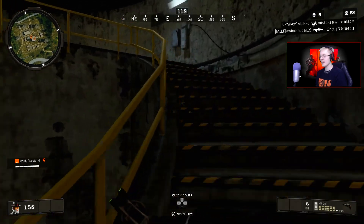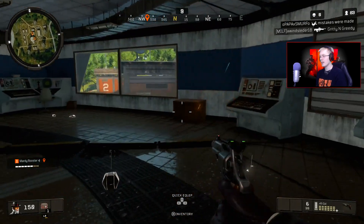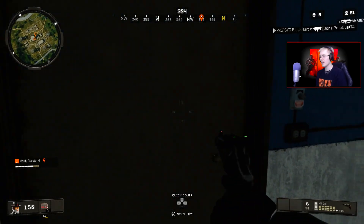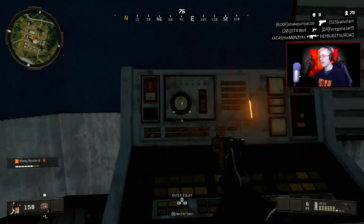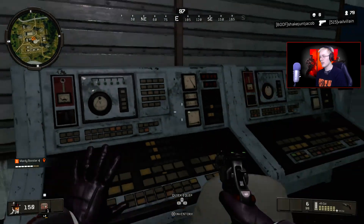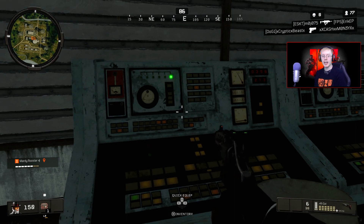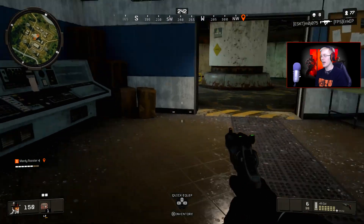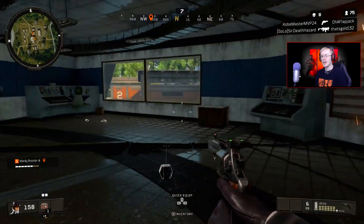Head up the stairs guys and there should be a terminal with a green light on. There we go, I got it. You've got to hold Square, or X if you're on Xbox One, and it will start playing a sequence. You'll get a nice little audio cue as you guys can hear.